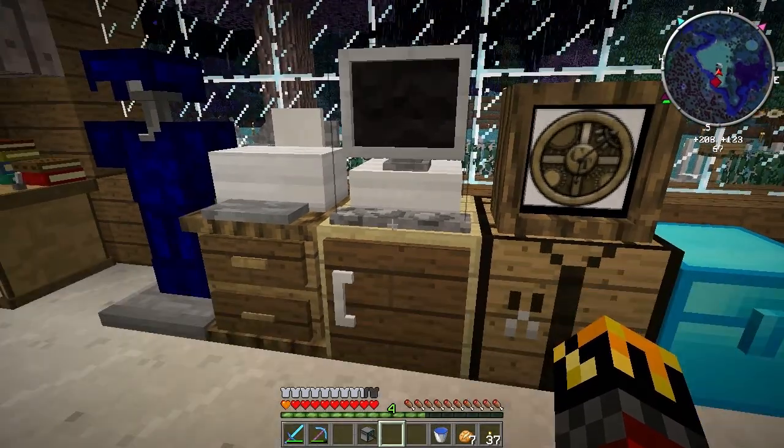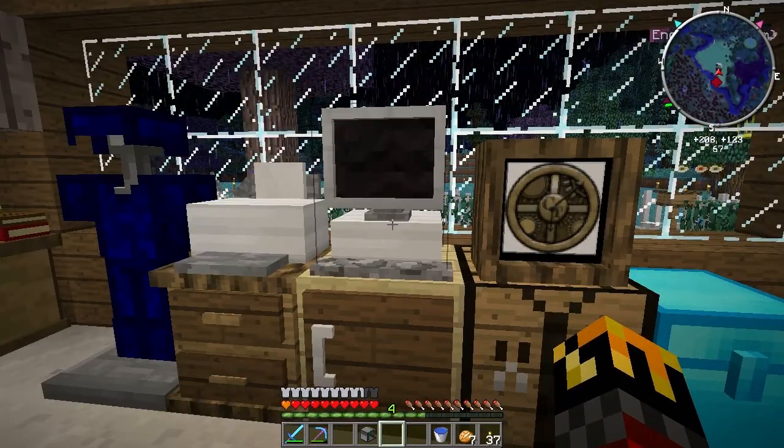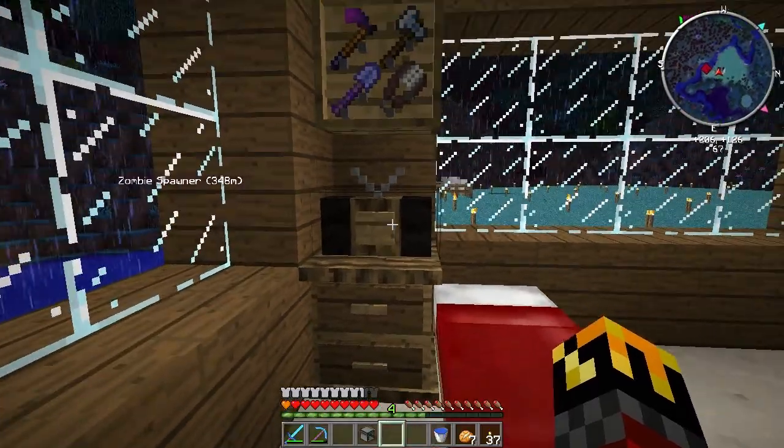Everything that's in this mod — Mr. Crayfish Furniture Mod — you can buy in-game on the computer. You can buy a fridge, an oven, overhead lamp... though you cannot buy the computer from the computer, which kind of fits because it's insanely expensive. I also have the WAILA mod — 'What Am I Looking At' — which lets me see crafting recipes. It's not built into our mod pack but I really like it.